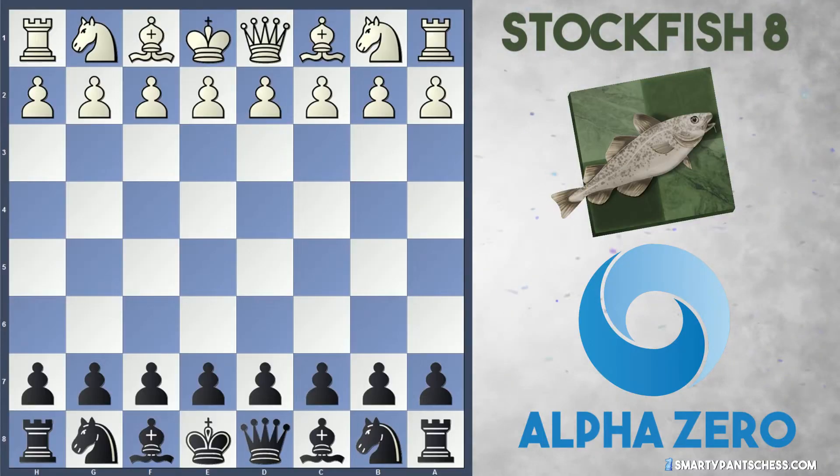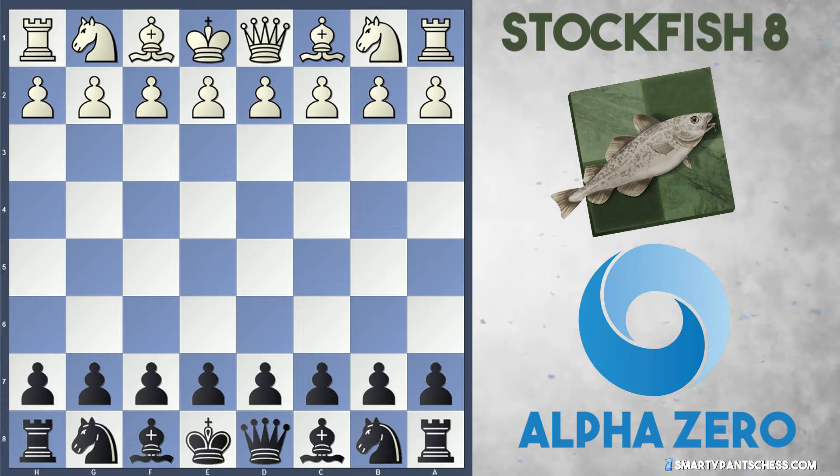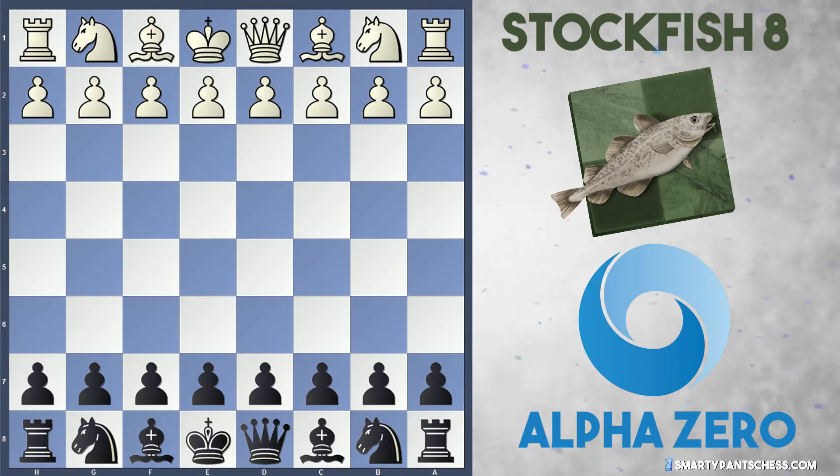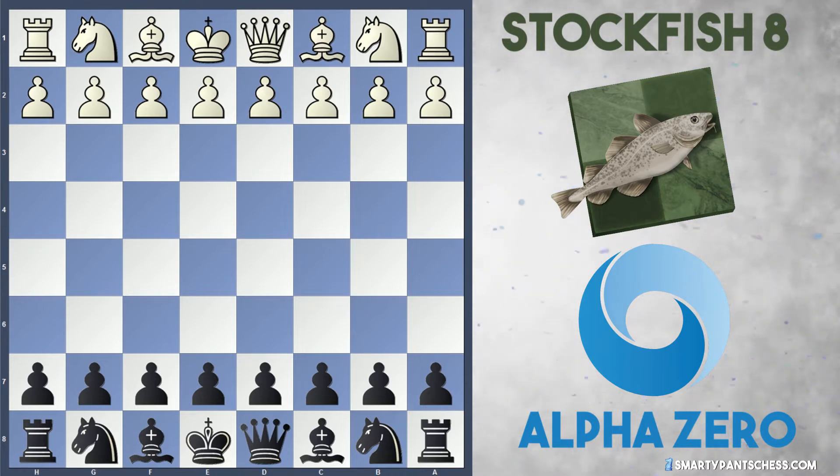Hey everyone, I've got a nice game for you today between Stockfish 8 and the legendary AlphaZero, played in the year 2018. I'm going to look at this from AlphaZero's perspective, which is the black pieces. The game is quite even throughout, but eventually AlphaZero manages a slight edge and locks White's king into the corner. Some very nice, quite inventive play from AlphaZero.